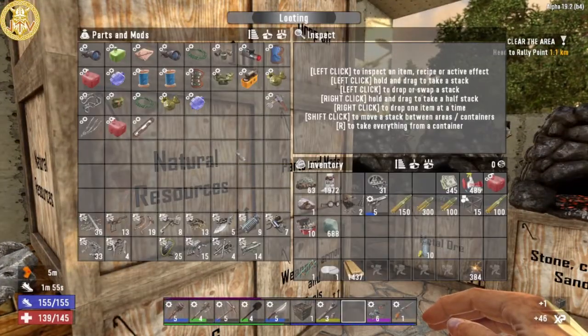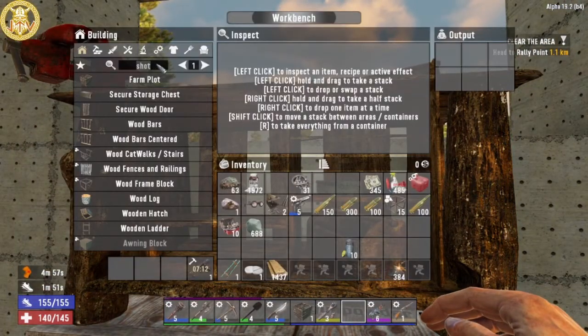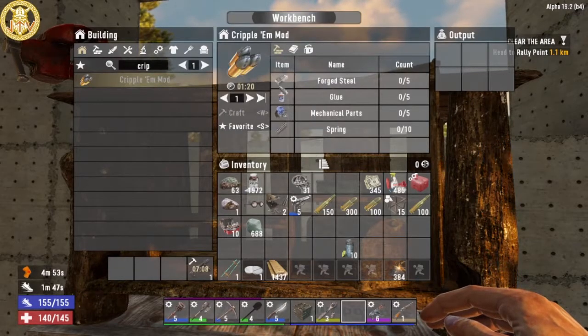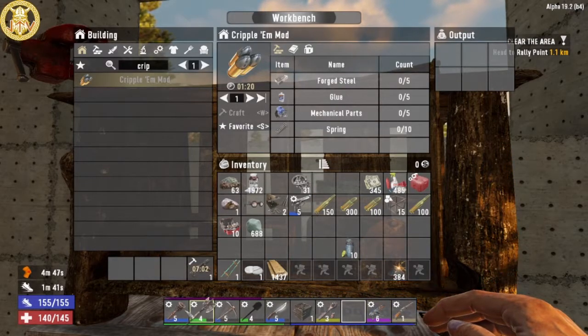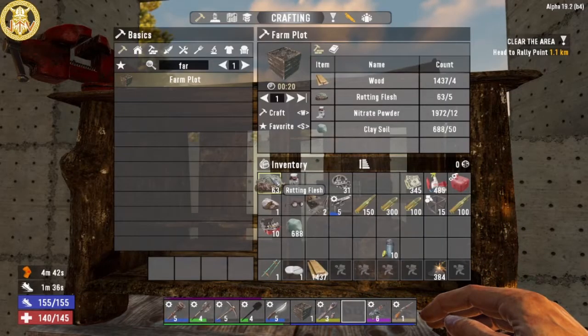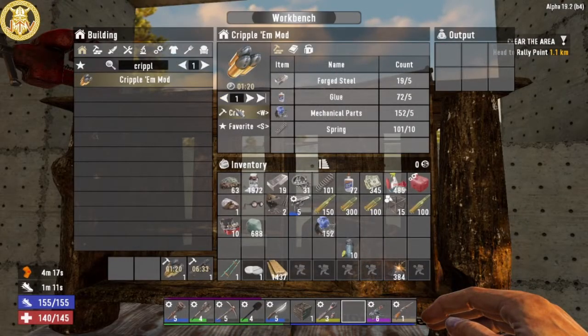Let me look at my mods — I can make a Cripple M mod. Let's see what I need: steel, glue, mechanical parts, and spring. I have one of those in here, so I'm wondering if I can have one in here as well. I would really want to make the Cripple M mod.